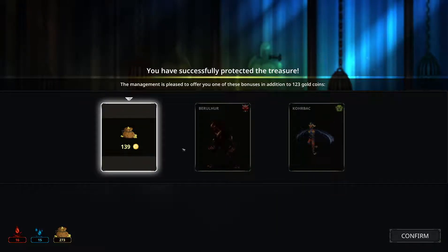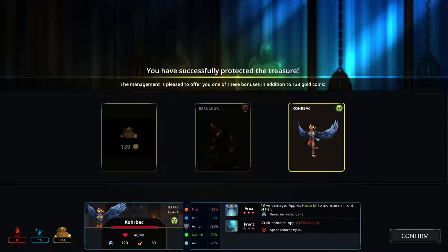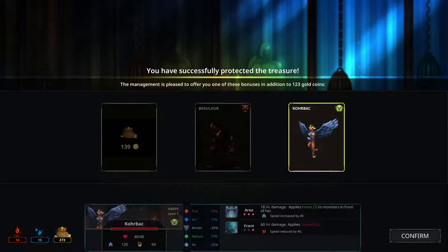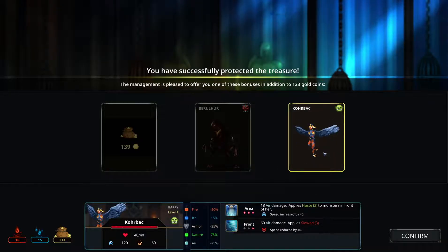Got a decent amount of gold — 123 coins along with a bonus. Options: speed reduced by 40, or speed increased by 40 — that's pretty good, they'd always get the first attack off. Or 'slowed 3'. Or fire damage — damage dealt increased by 5 percent for each stack of penalty applied to heroes. Intriguing. There's also a new monster — she applies haste to monsters in front of her and does 18 air damage, but she's very much a buffer with only 40 health. I'd rather just take the gold.